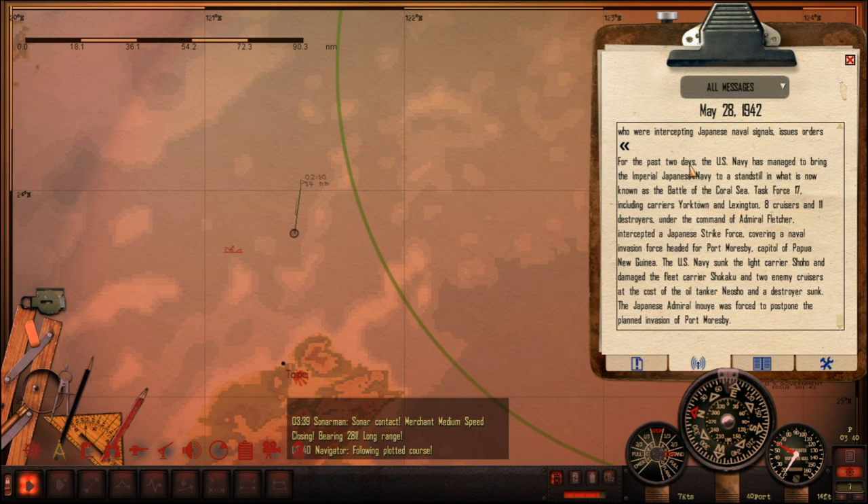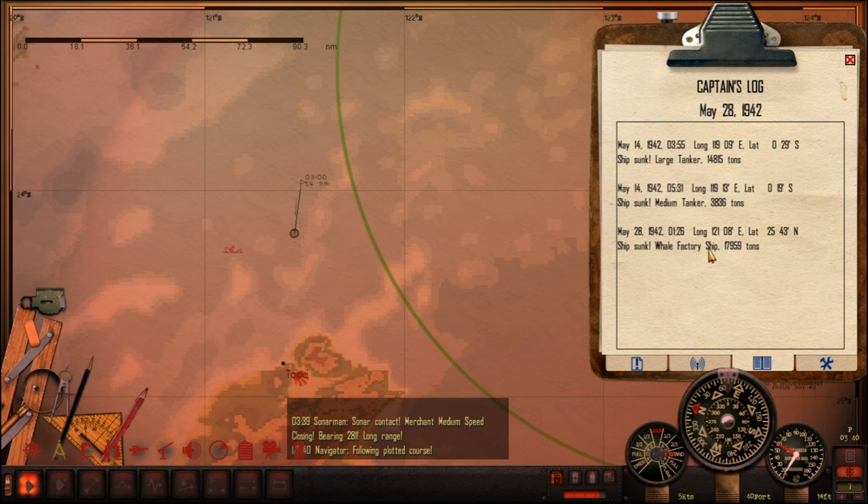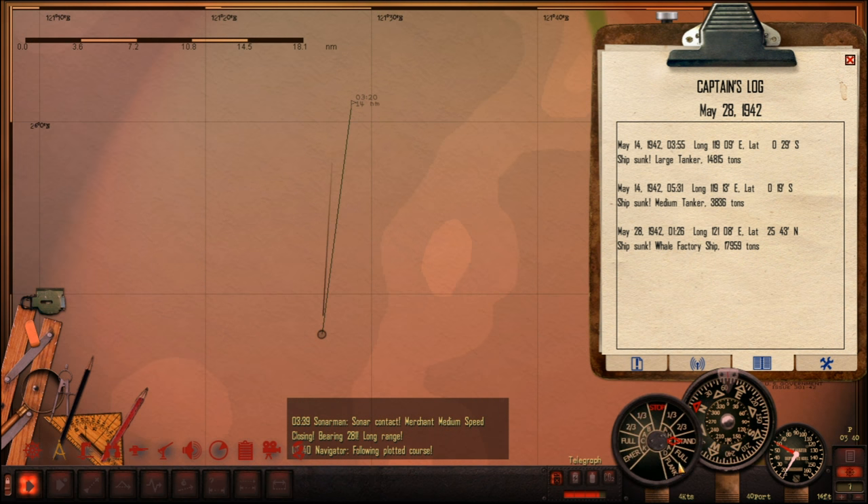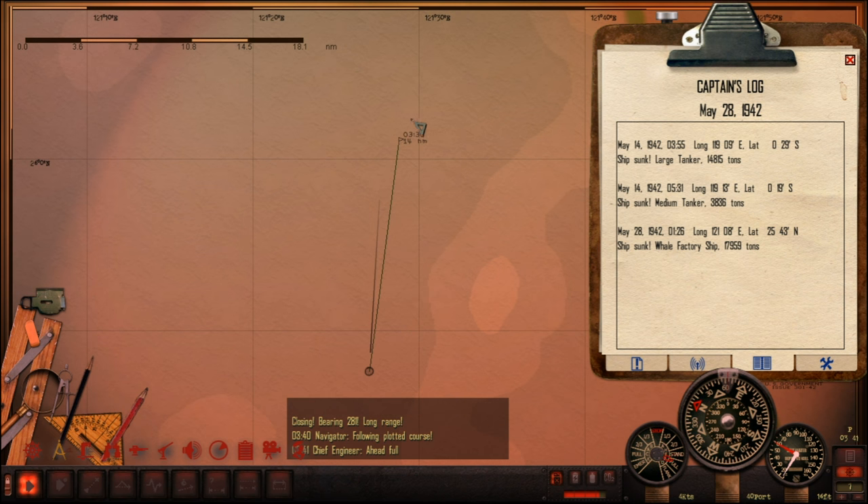Got a bit of news here. The U.S. Navy managed to bring the Imperial Japanese Navy to a standstill in what is now known as the Battle of the Coral Sea. I think we had that earlier - I'm not sure when that came through. But yes, it was today. Tonight we sank that Whale Factory ship. So we'll go and investigate this - let's go up to a head full. Got plenty of fuel to use up here, so let's investigate.